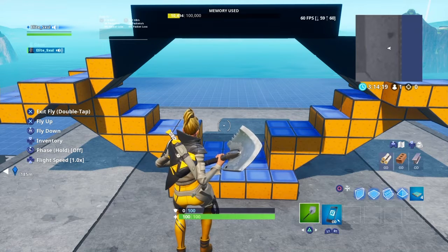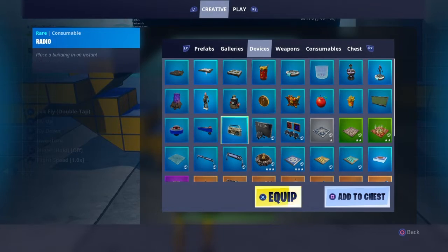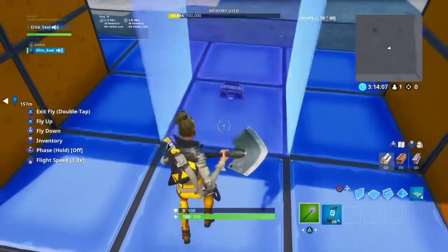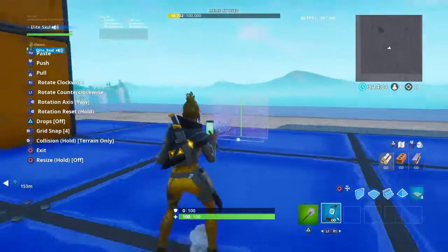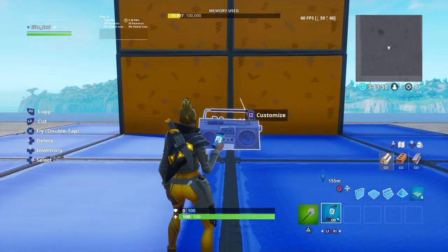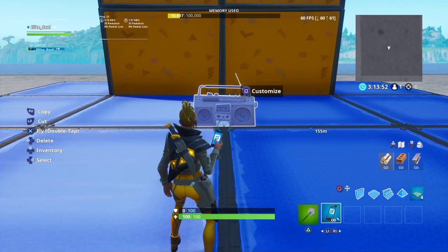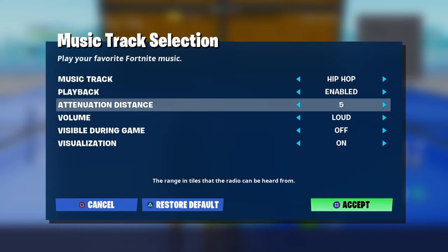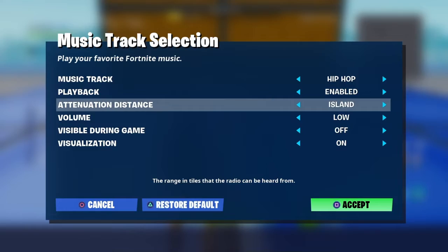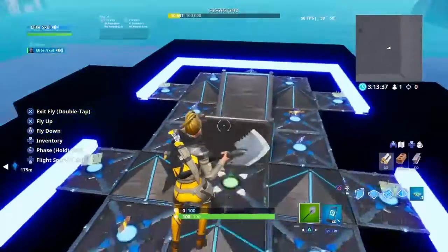What I like to do is grab the radio, throw it here and put it here. Customize it, change it to hip hop and change it to low. Change this to island. So yeah, this is what your 1v1 arena should look like guys. I hope you enjoyed — please leave a like and subscribe. Peace guys, I'm out.